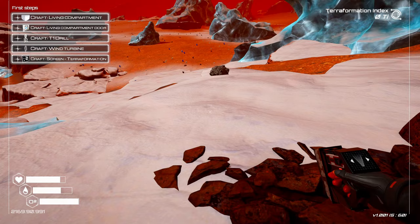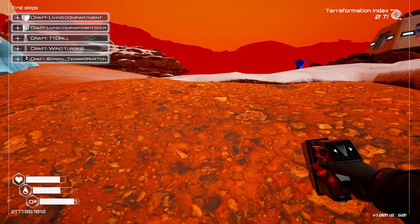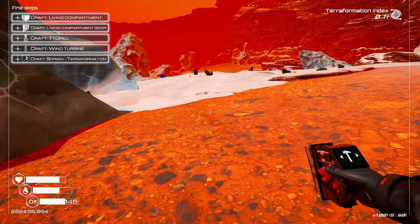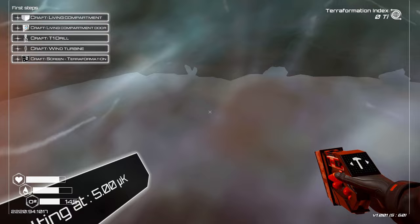Now we need a living compartment and door. We've got one iron on us so we need another titanium — we did see that — and I need a single silicon. Okay, let's go put a living compartment together. Oh, we're missing one more iron. I thought I had enough on me but I didn't. That's okay. Yeah, I think all this ice starts melting at five.